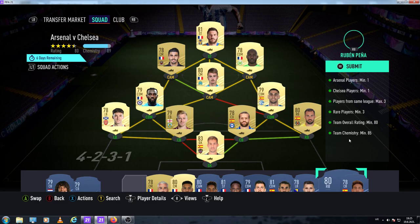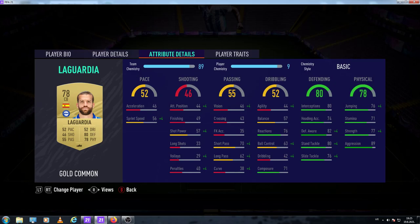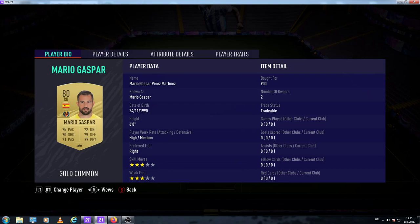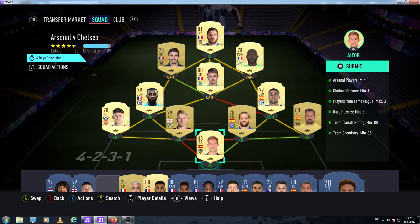So let me show you player names and their prices. It does have a high rating — 80 rated — so some players are not cheap, but I think this is the cheapest build and it doesn't require loyalty. Here we have Lagardia at 750 coins, 900 coins for Mario Gashpa. You can have maximum 3 players from the same league, and the third one is 3500 coins for Aitor, the goalkeeper, 83 rated.